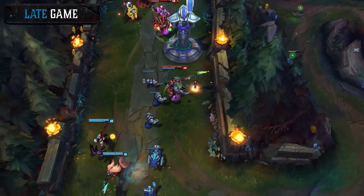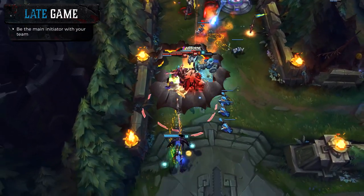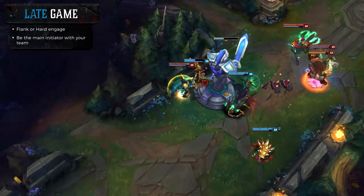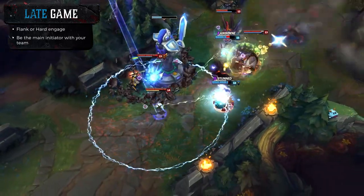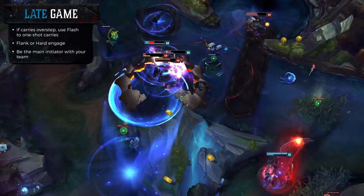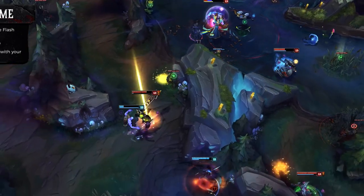In the late game what you want to do is try to be the main engager for your team. You can either look for a flank or just group with your team. What you want to do is single out a person that has no flash or doesn't have good mobility and try to use your ultimate on them — that's the main way to force teamfights.